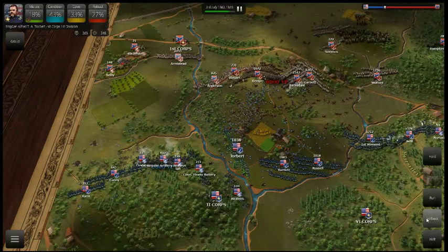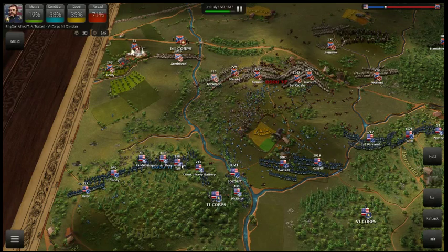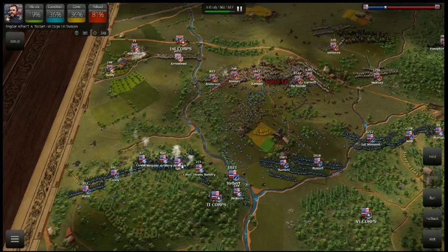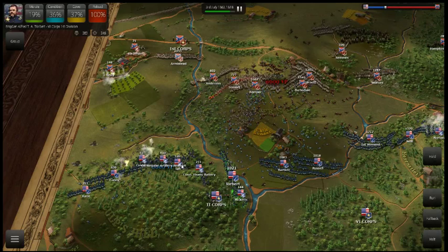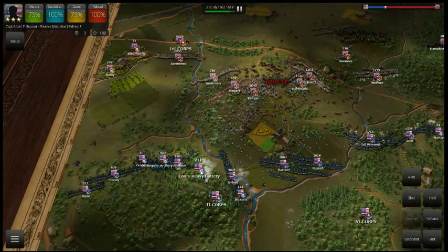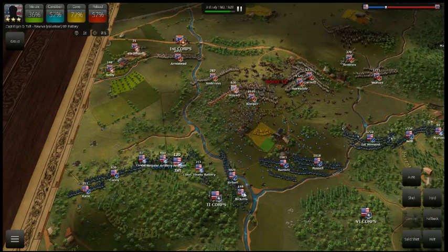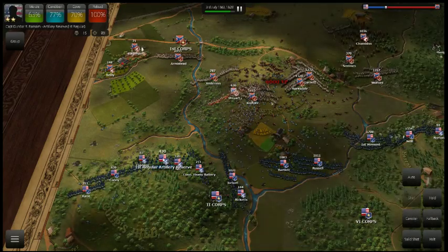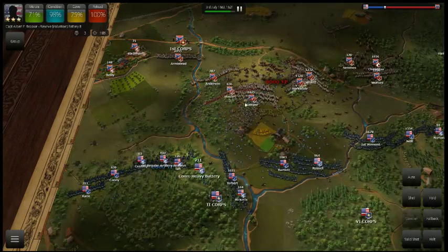Come back — get them to commit to a fight. Now they might charge us and then we get canister shot on them again. Our artillery should be pummeling their morale. We still have canister shot — switch to canister shot. Looks like Stewart's division is wavering, let's concentrate on Kemper.